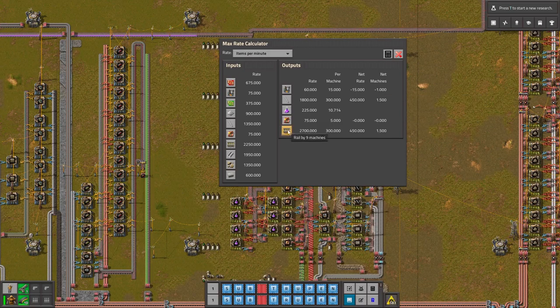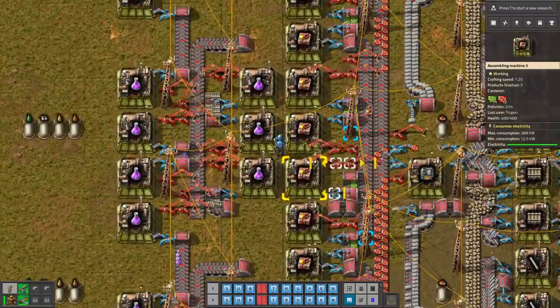A bit too many of the rays. So yeah, we are bottlenecking with the electric furnaces. So maybe let's put some speed modules in them.